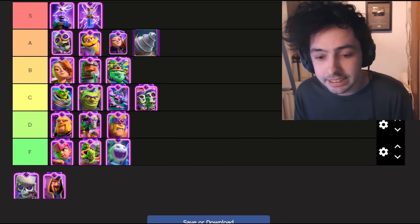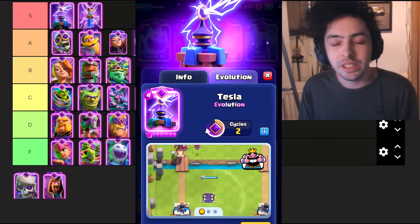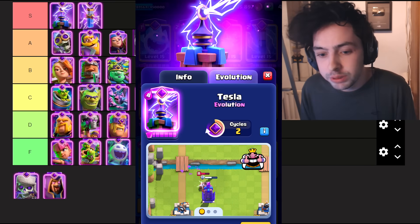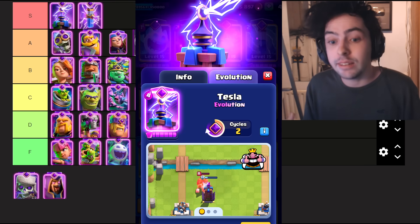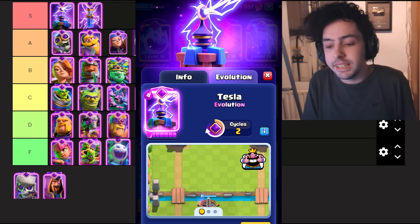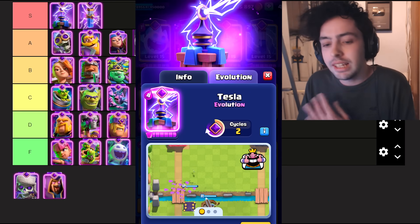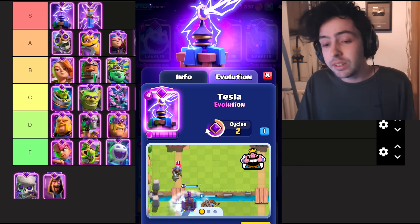Up next we have the Evo Tesla — one of the best defensive buildings in the entire game. It can hit ground and air, it stuns troops, and the pulse can actually take out swarms. Whenever I see an Evo Tesla, I just think to myself: okay, this push isn't going to break through, let's just reset. It's that good of a defensive card — it makes people just stop their push.